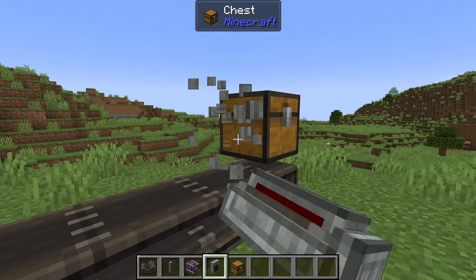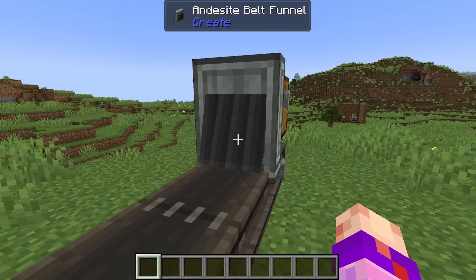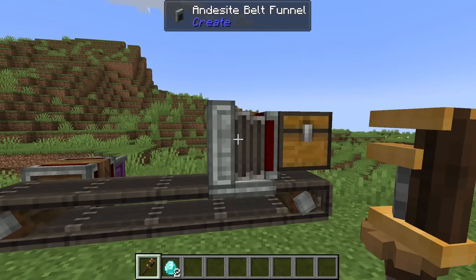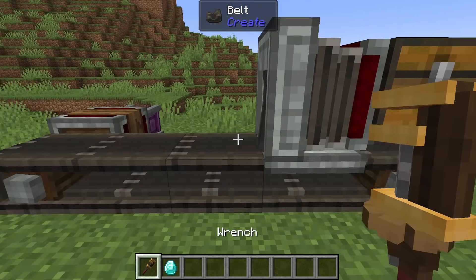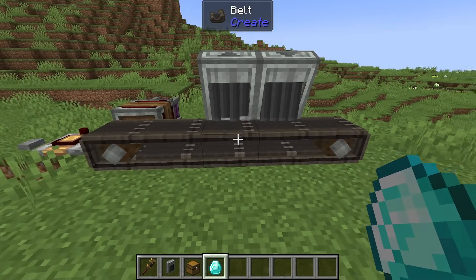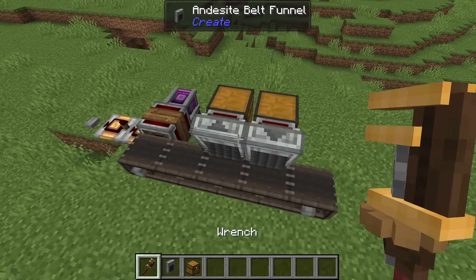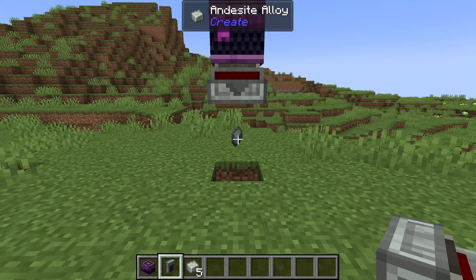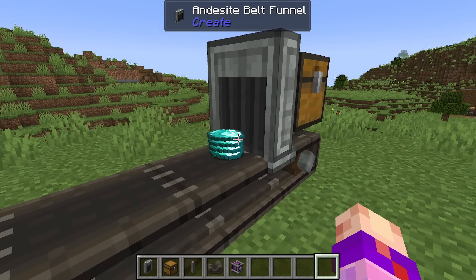When the funnel is placed on the path of a belt, it will connect to the belt and lose its arrow — here, the direction of the funnel becomes the direction of the belt. When attached to a belt, you can wrench the funnel to extend it forward, which is mostly decorative but does change the entry point of items on the belt. A funnel can still pull items off the side of a belt, and in that case its direction is set by placement or wrench. Andesite funnels can only extract one item at a time, but they can insert full stacks, whether dropped on the ground or from a belt.